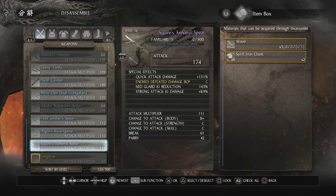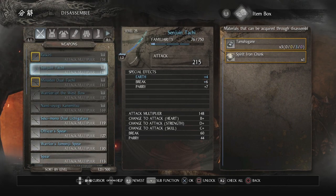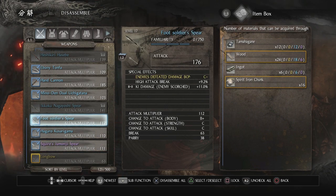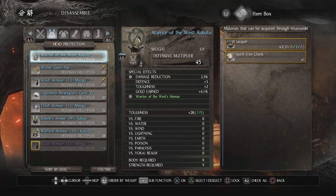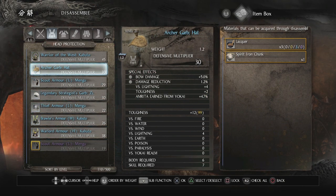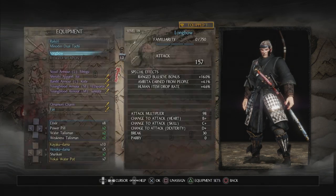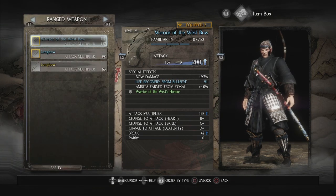The only thing we want to change is the Longbow — the one we have is very low level, so we want to use at least this blue one here. But I cannot equip it currently. I'll select everything that's left except for the Longbow and get rid of everything there. We can actually equip the Warrior of the West Bow, so let's do that.